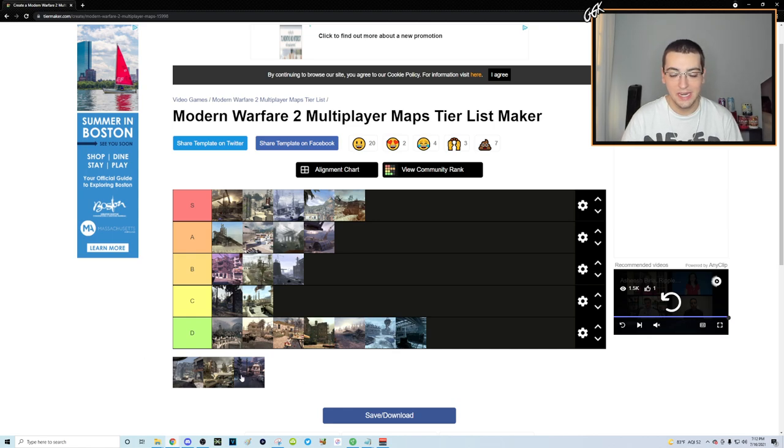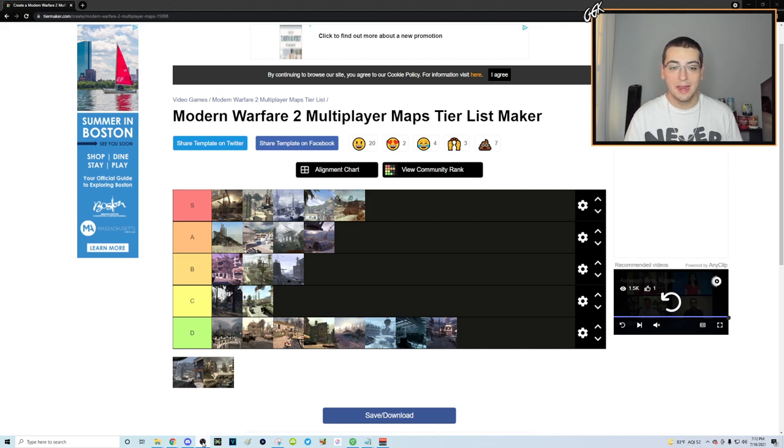Run Down is going in D. I put a lot of thought into it and almost put it in C, but I don't think it's as good as Estate or Fuel. There are a few roofs to trick shot off of, all basically 720 spots — maybe one or two 1080s if you place a care package in one spot. With wall-bang everything you could hit a few cool 1080s, but there are a few bounces that make up for it a little. Still, they're not very high and it doesn't deserve to be above D tier.